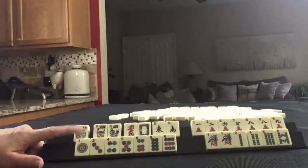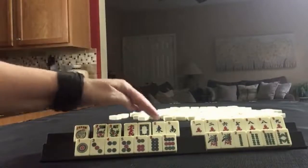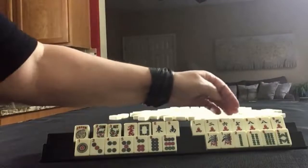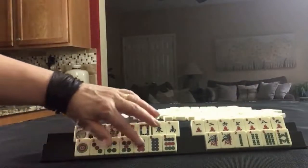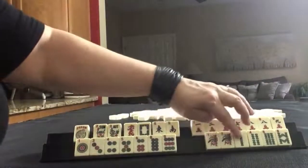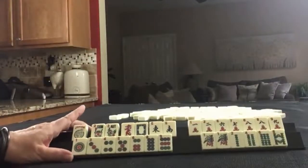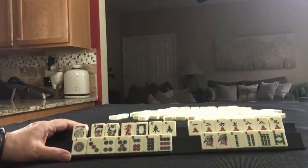Here we have a joker, pair of flowers, red and white dragon, east and south winds. In cracks we have 1, 2, 6, 7, 8, 9 with a pair of 8s. Dots: 1, 3, 4, 5, 6, 8, 9 as singles. BAMs: pair of 1s, 2, 4, 6, 8. If these were your tiles, what would you focus on and what would be your first discards?